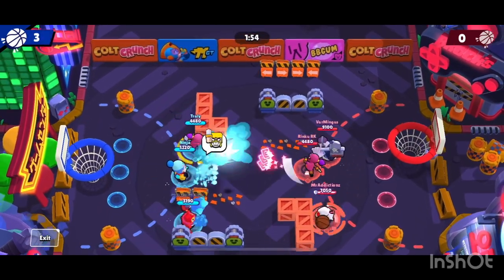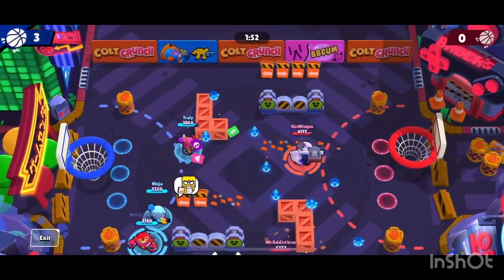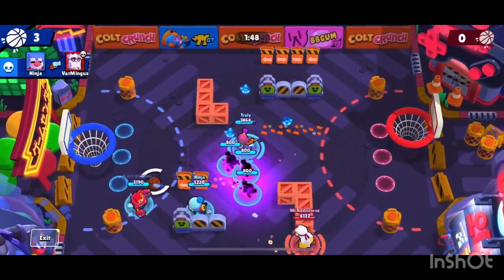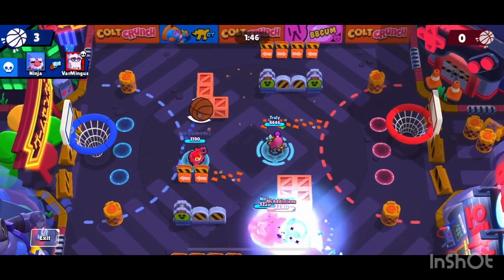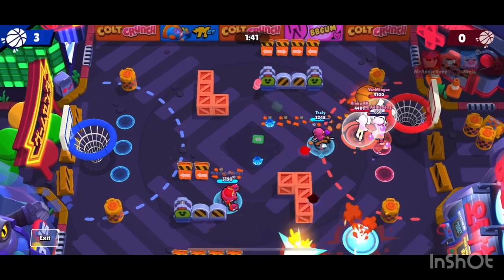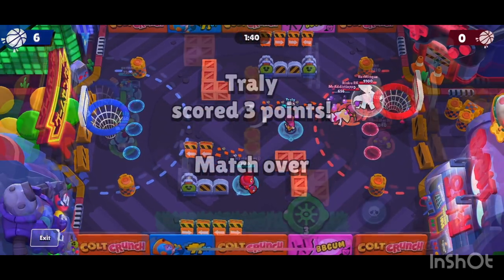I still have my super and I want to land it. I see two of them clump together, use it on them, do a bunch of damage, summon my clones, and that kills two of them. My teammates are fighting the other one — I ignore him, take my super, and score the three for the win. That was another example from earlier.